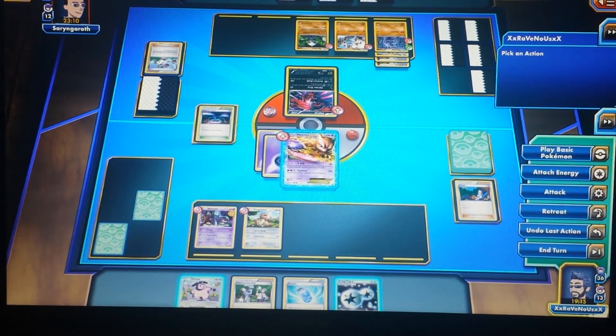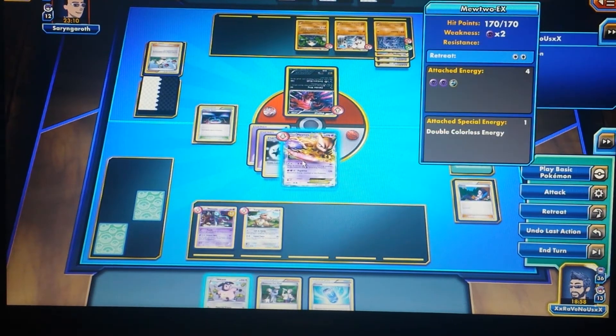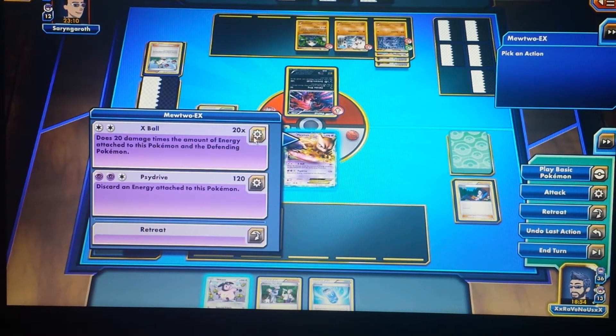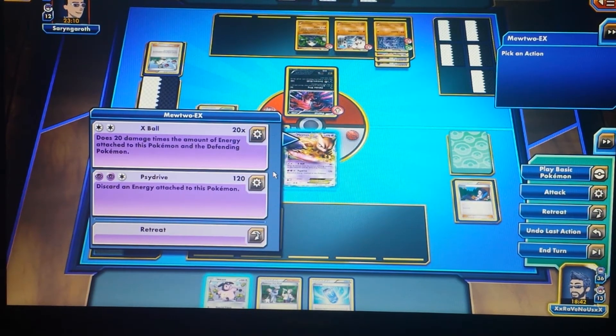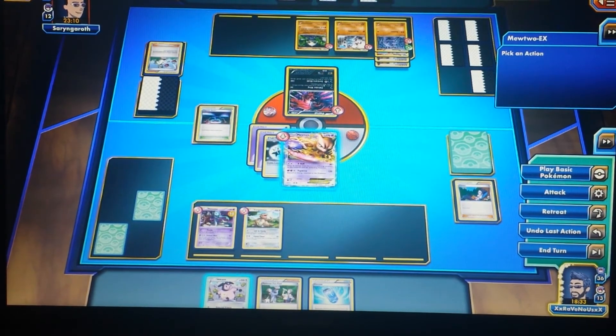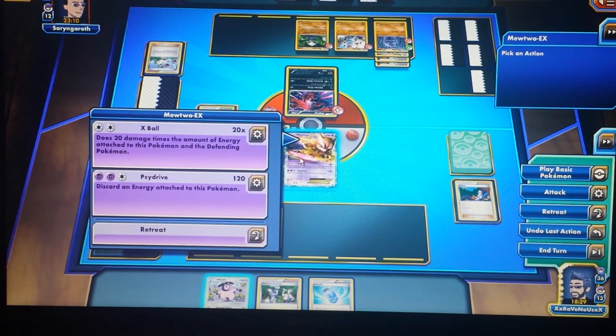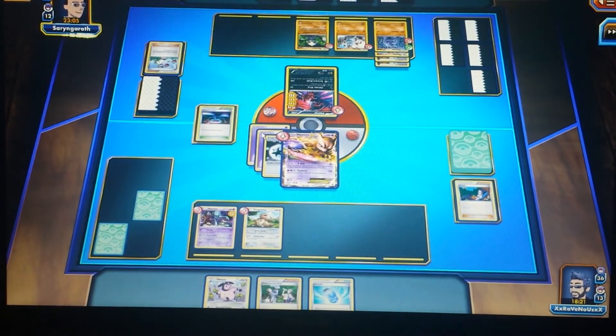I'm going to put Genghis Khan out and attach a Double Colorless Energy onto Mewtwo. I'm thinking about whether to use X-Ball or a stronger move. The stronger move has a maximum of 120 damage and requires discarding an energy card, but this is a two-hit KO either way. I'll just go with X-Ball since it's a two-hit KO regardless and I don't have to discard an energy card.